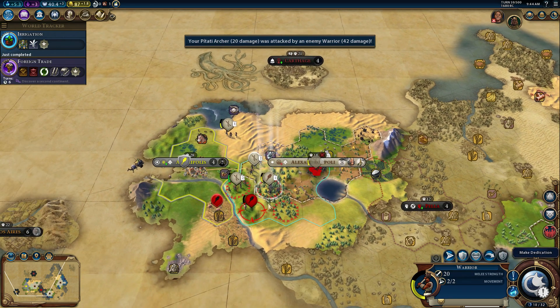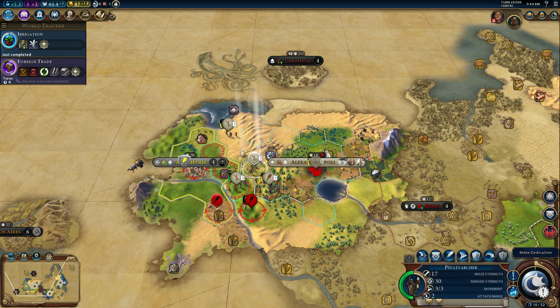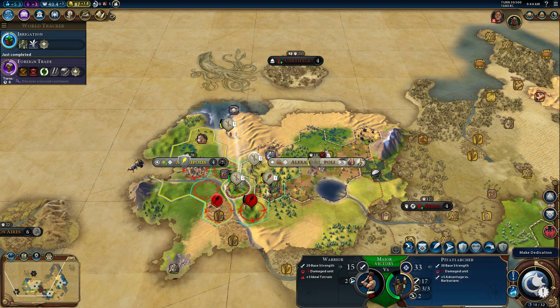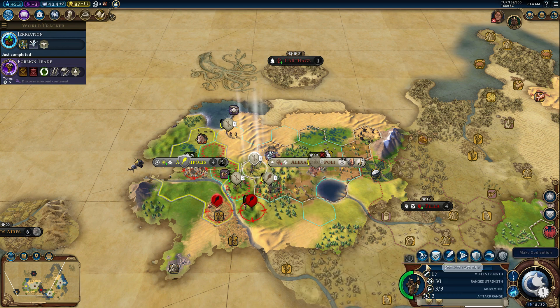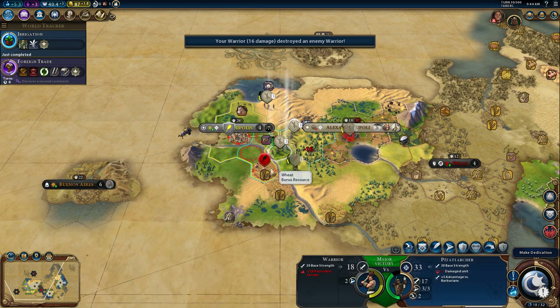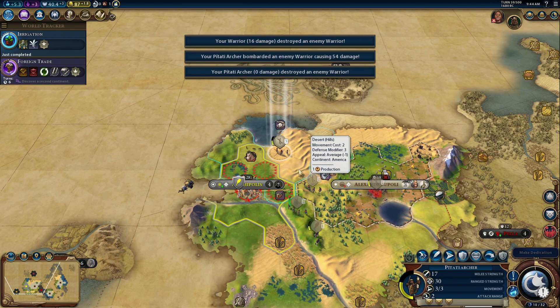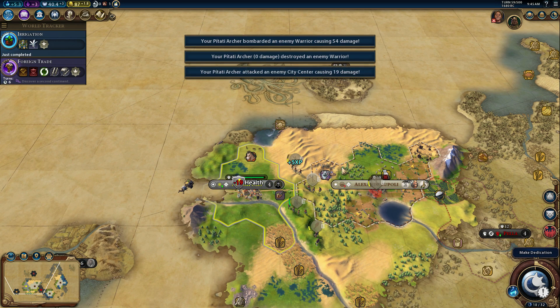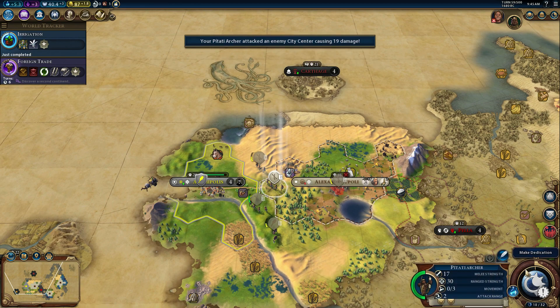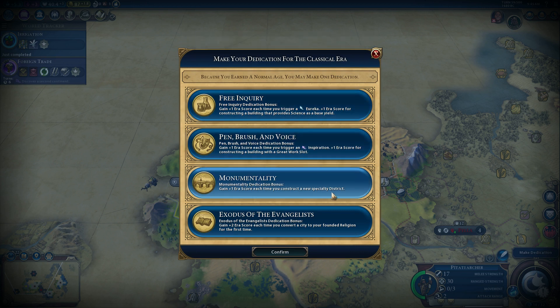Clearly I don't know anything about loyalty and how it works here. This is more than a little frustrating. You have a promotion ready, so do you. You'll kill him — do that. We can just get rid of both these dudes in one turn, hopefully. Go on the hill and then shoot him. Try and get yourself a promotion. Plus one for Eurekas, plus one for Inspirations, plus one when you construct a specialty district. I guess we'll go Eureka.